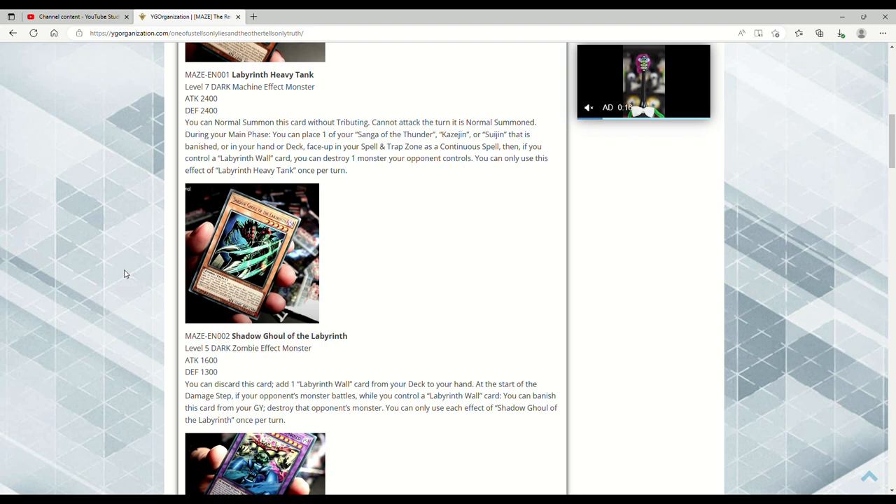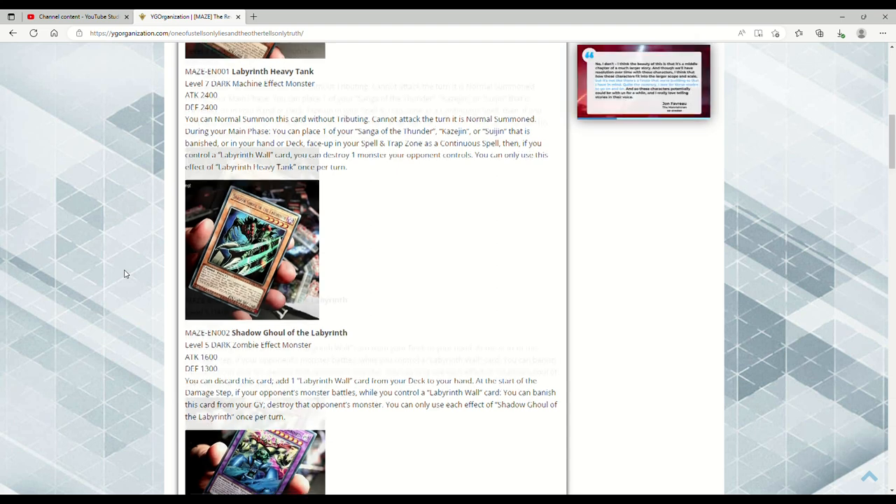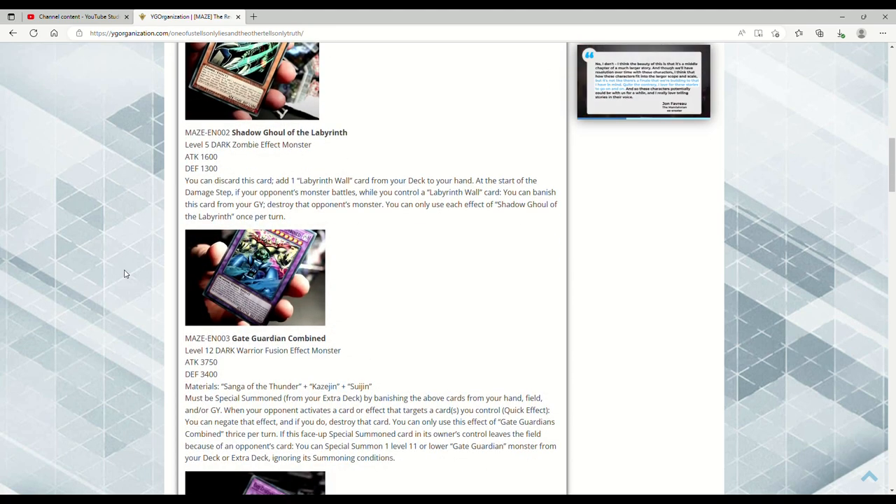If you remember the OG Yu-Gi-Oh Duel Monsters where they went against the Paradox Brothers, Shadow Ghoul was the monster that could be Special Summoned by tributing a Labyrinth Wall, and it was like a 3000 beat stick. So now it can basically do what it did in the anime, but worded differently — you search for the Labyrinth Wall card, and then if you control a Labyrinth Wall card you can banish it from your grave to destroy that monster. That's interesting.